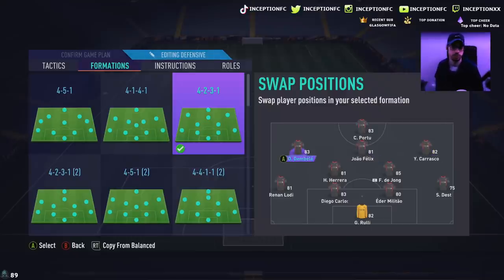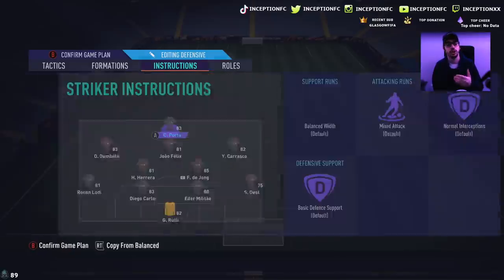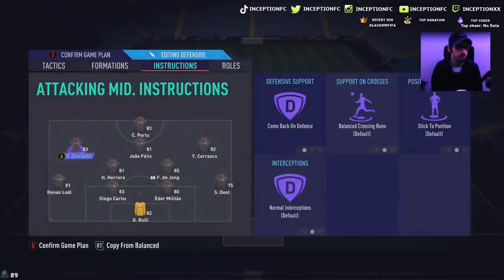Carrasco and Ousmane Dembele were actually performing really well on the sides, but not necessarily a personal preference of mine. You have to understand each player's individual characteristics to see how you want them to move. I sometimes put Carrasco as a striker with Dembele as a striker and kept rotating constantly because I was trying to figure out what would suit their characteristics best. I came to this conclusion and it worked out fine.